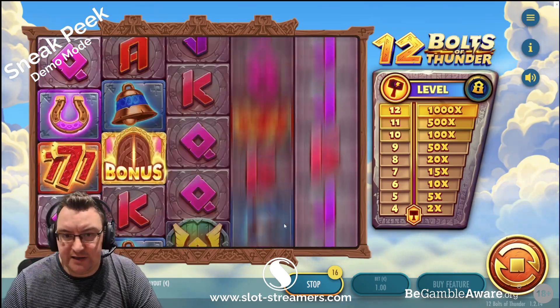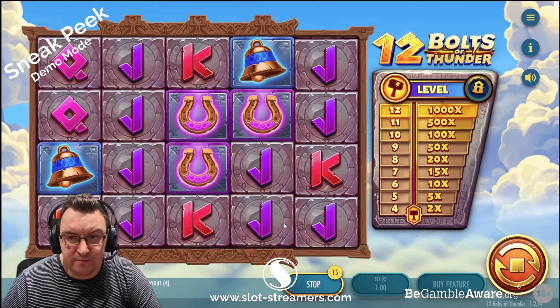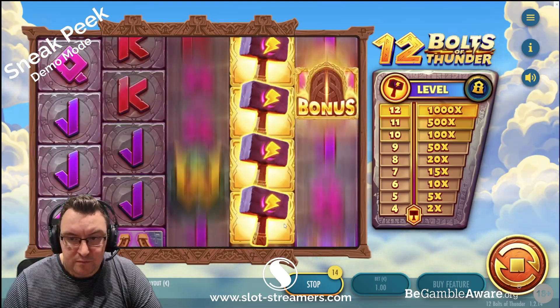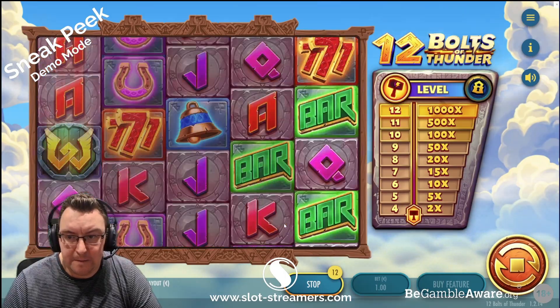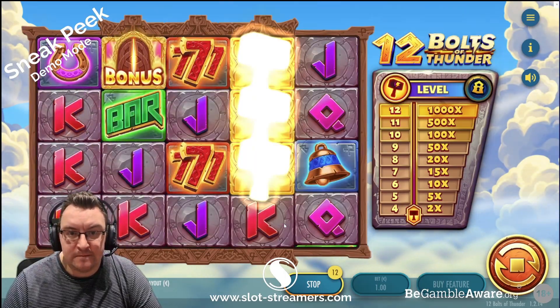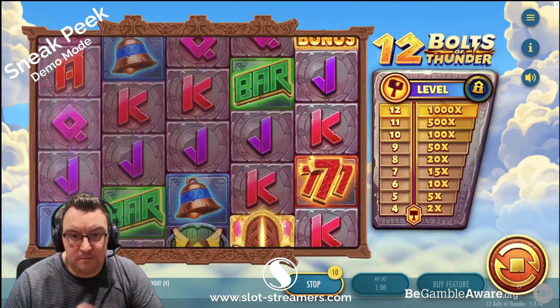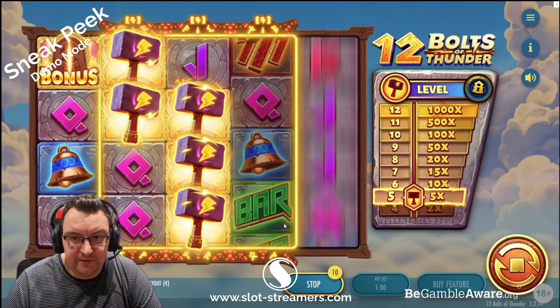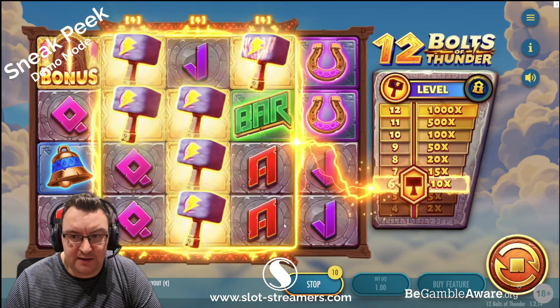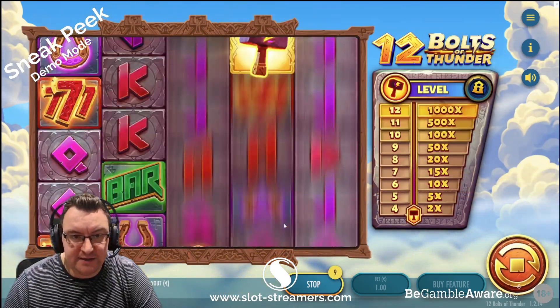We have a bonus symbol on the screen as well, so one would assume we're looking for three of those to get the bonus - haven't looked at it yet so we'll check it out together. Five hammers gives 5x, six gives 10x - okay, ten there, that was nice.